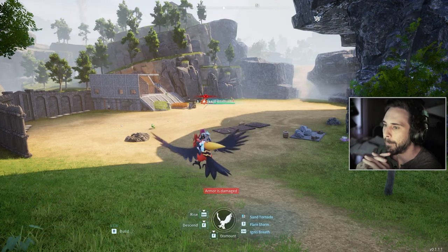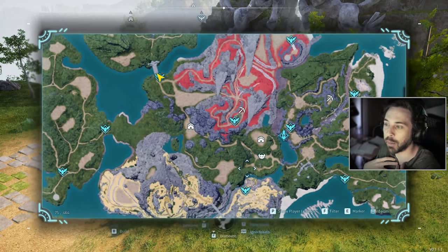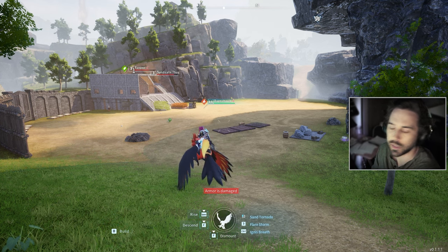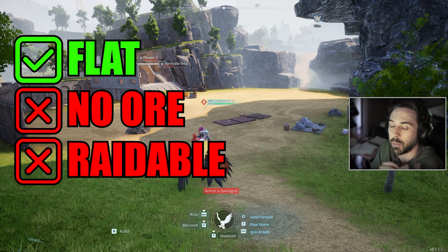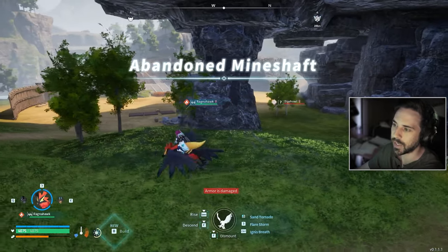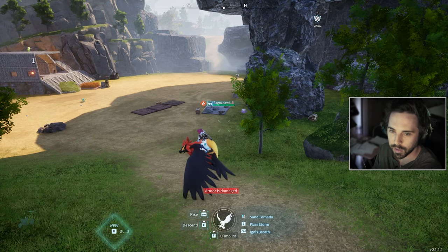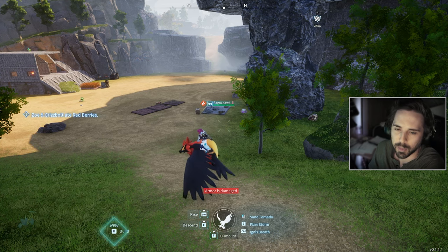Coming in at our number two spot, this is a location that's not that amazing, and the reason I'm including it is because when I was playing the game I actually really enjoyed having a base here — this was my second base. From the first starting location, we moved here and I built an entire base here for a really long time. There aren't any ores in this location, which is why I'm putting it low on the list. But the location is really cool — it's very flat, and there's a black market guy in this mineshaft right next to it, which is really convenient if you want to sell or buy pals.